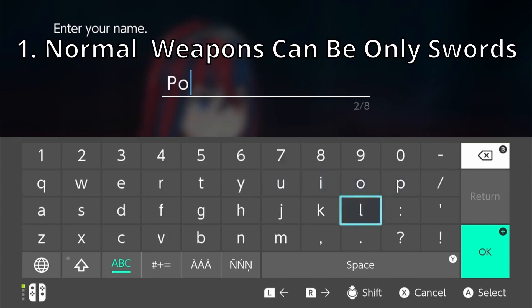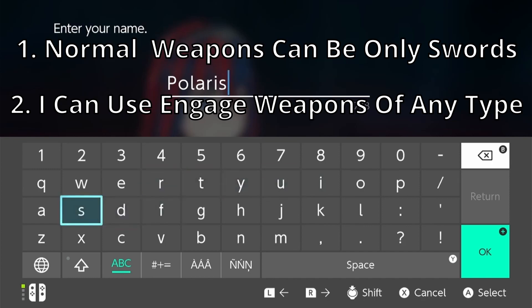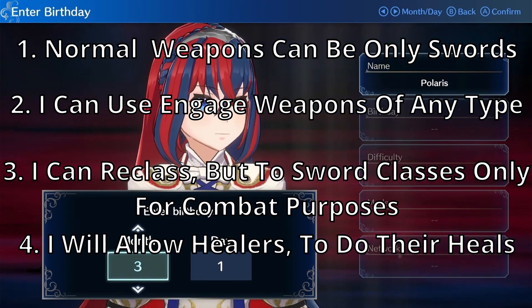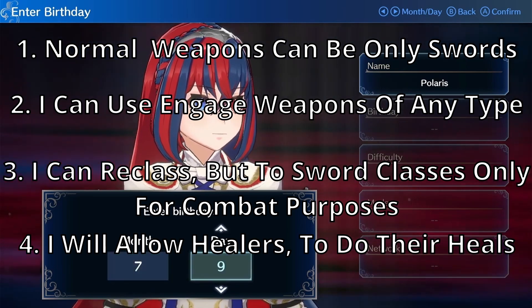It is a sword-only run, but I am actually allowing engage weapons. I'm allowing reclassing, but it has to be into sword classes, and I can have healers, but the only way they can combat is with swords.